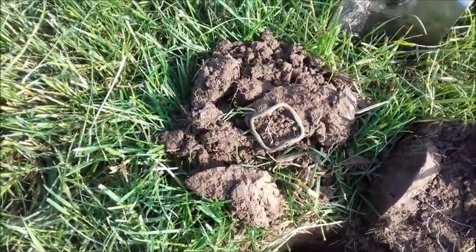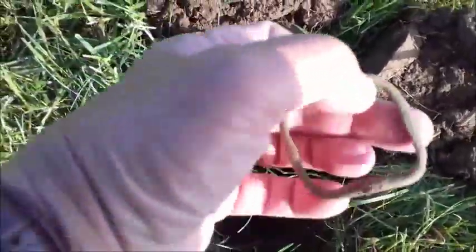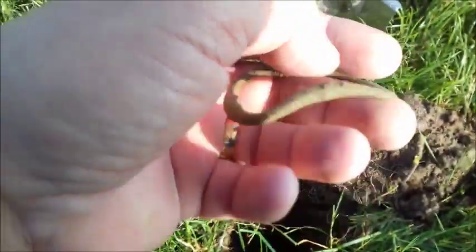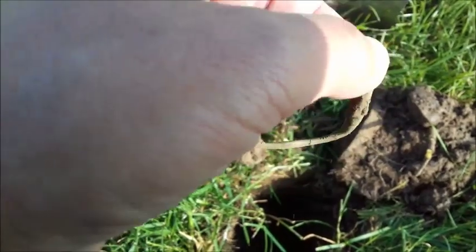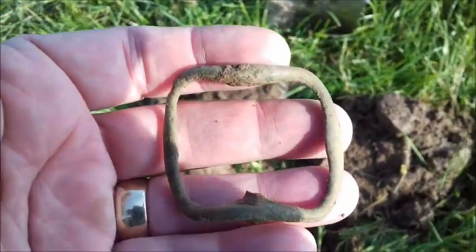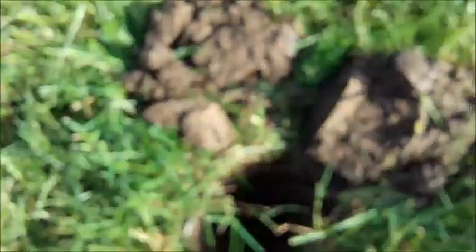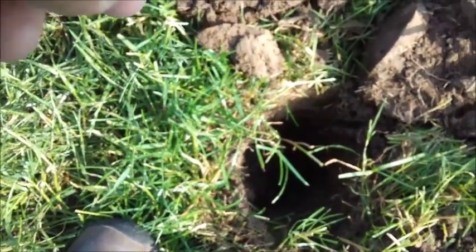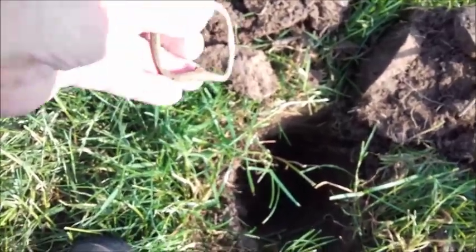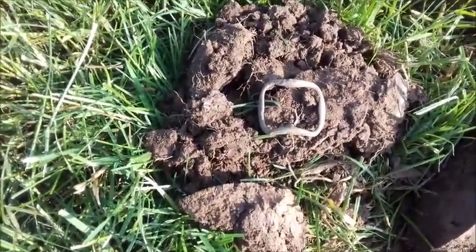First little find. That was a tough bugger to get out — I'm on the clay field, so you can imagine. But it's a shoe buckle. Have a look at it. A rough guess, I'd say Georgian — Georgian shoe buckle. I've only dug down about six, seven inches, but it's clean. It's bloody solid. First find, first target actually. That's not bad.